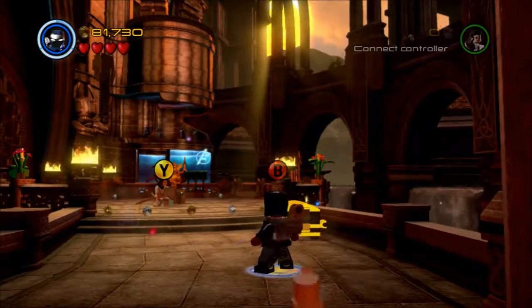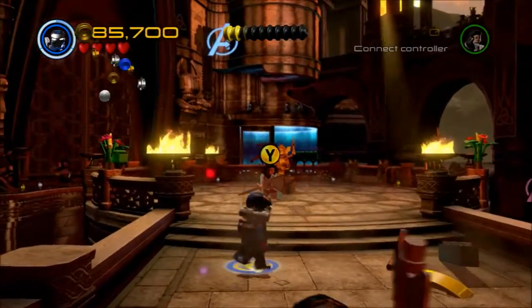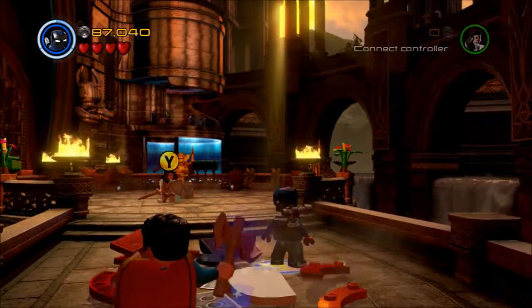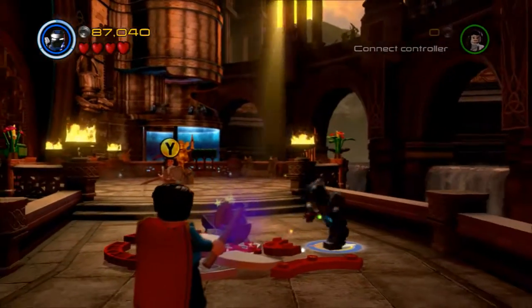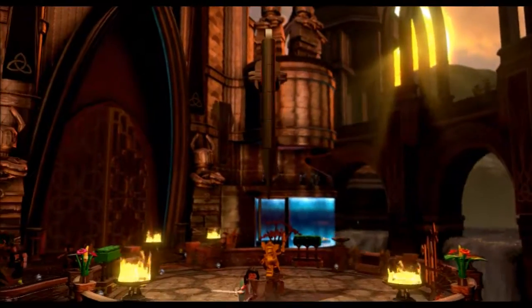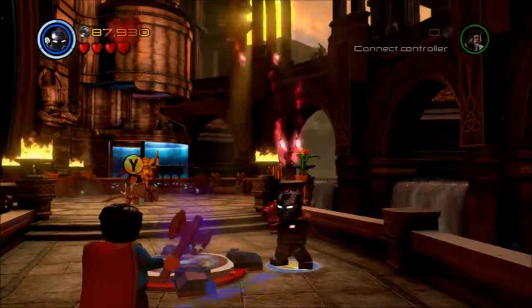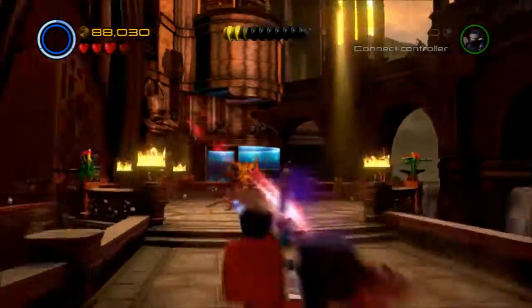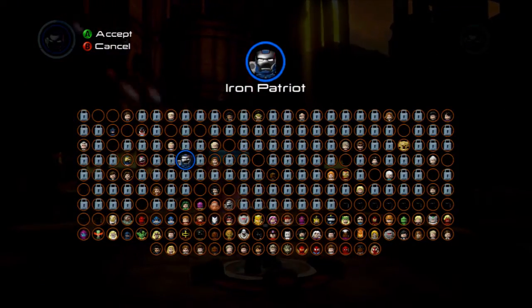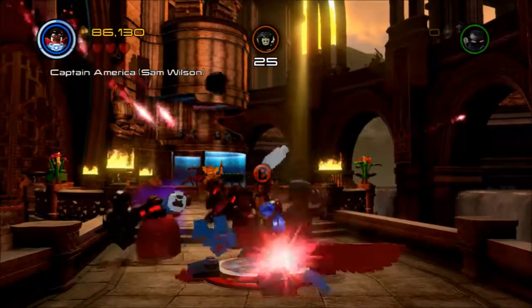We're now into part two of our free play of the Thor 2 movie level within LEGO Marvel Avengers. We blew up a gold box with Iron Patriot and discovered that we need a Captain America shield to deflect some shots back at an enemy — something we did not activate previously. So we're going to go grab Sam Wilson.